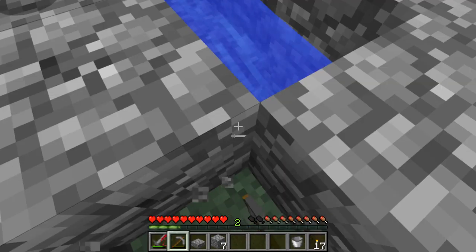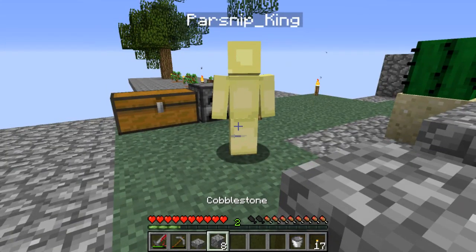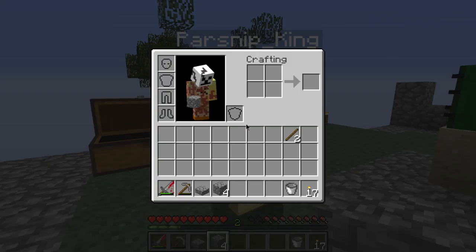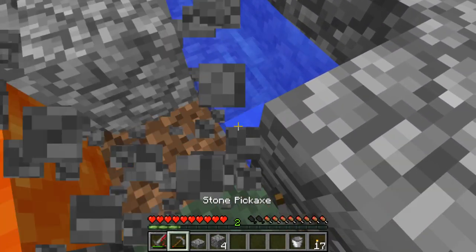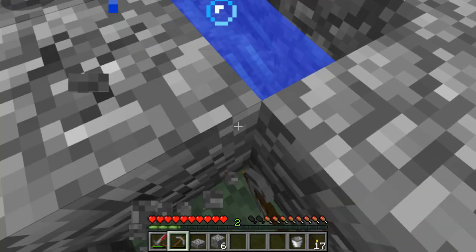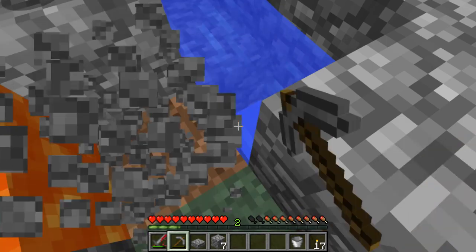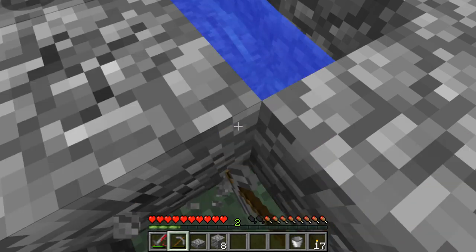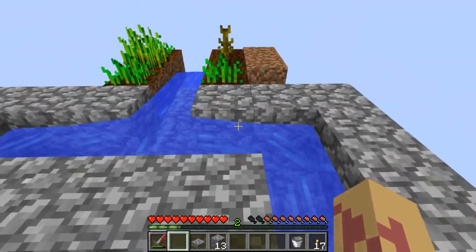I didn't have a stone pickaxe — yeah, I took yours. It's okay, I'll make a new one. Can you give me three? We're going to need cobble for piling across. I suggest that we don't waste our wood — we've got that stack and a half.